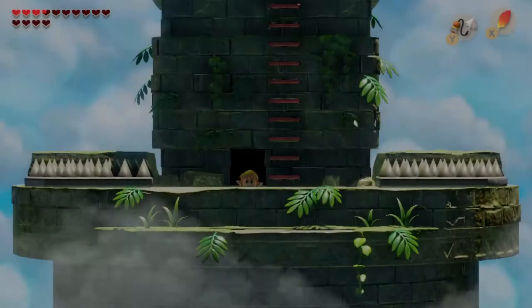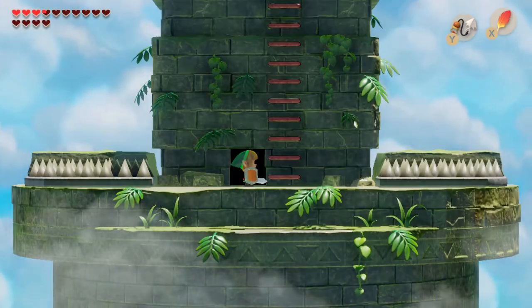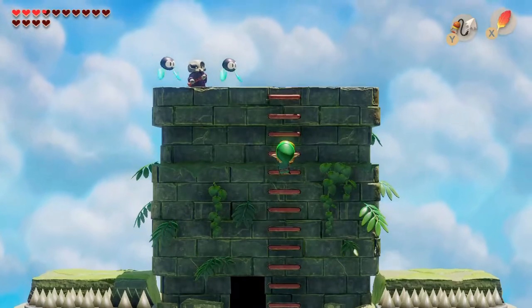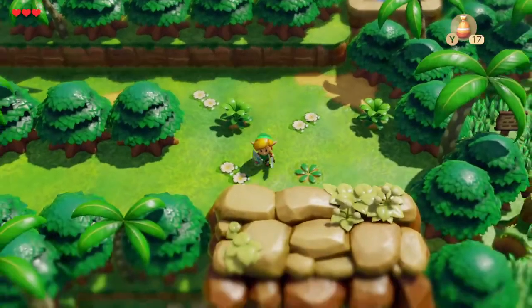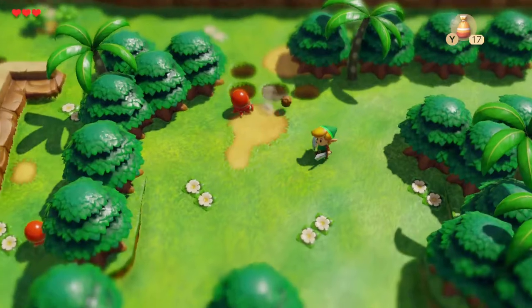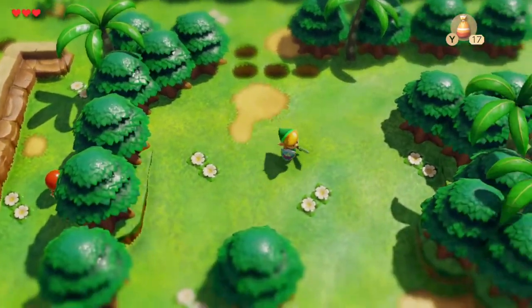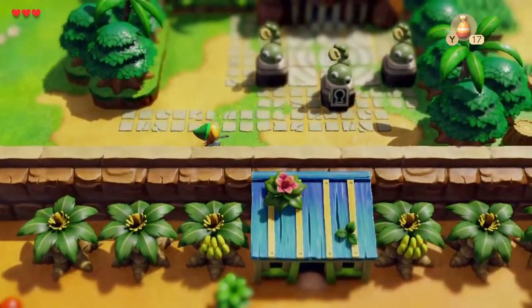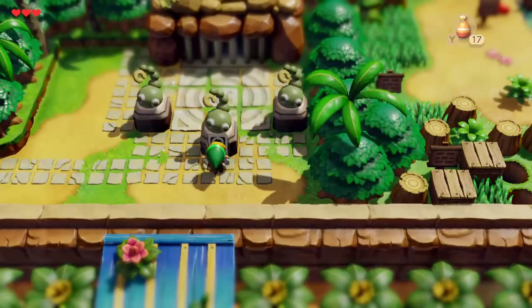Now let's delve into exactly what I liked and loved about this game — and even a few of the things I liked a little bit less. First of all, the art style they chose for this game is really perfect. It looks sort of like a claymation-type design, and it's perfect for evoking the same feelings we had when we played the original back in 1993. It was the first time that Zelda was ever in a portable format.